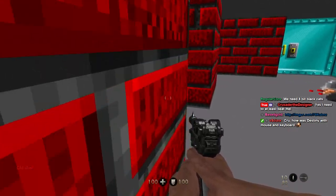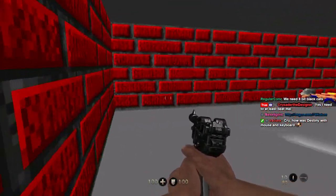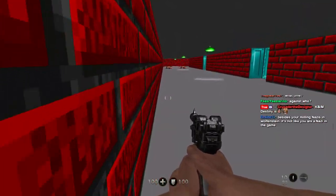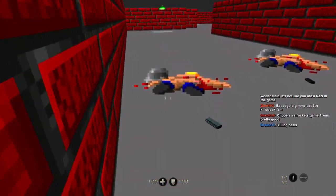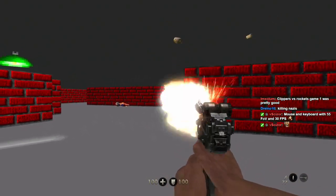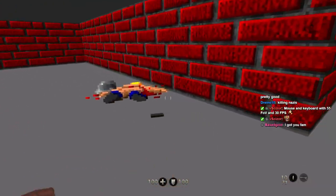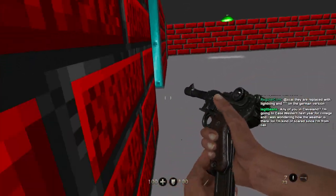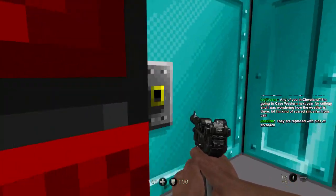You need to at least beat Mel — she plays Melina. Crusader — if you block everything she does on block, it's unsafe, so just block and counter. Keyboard and mouse in Destiny? The tryhard pants are real. Is Destiny actually 55 FOV? Are you trolling, mate?